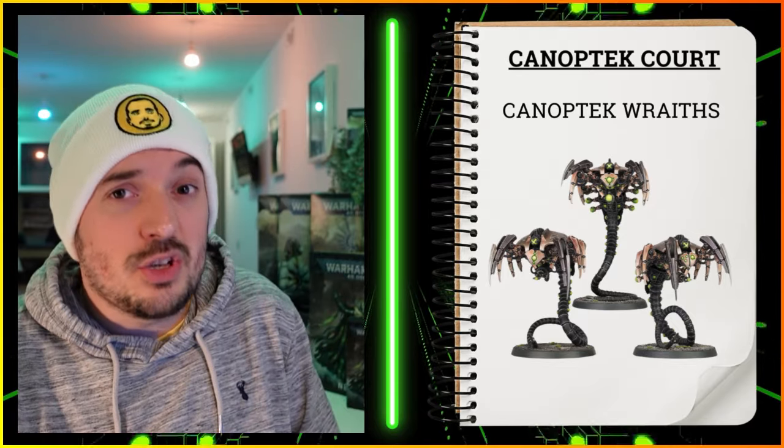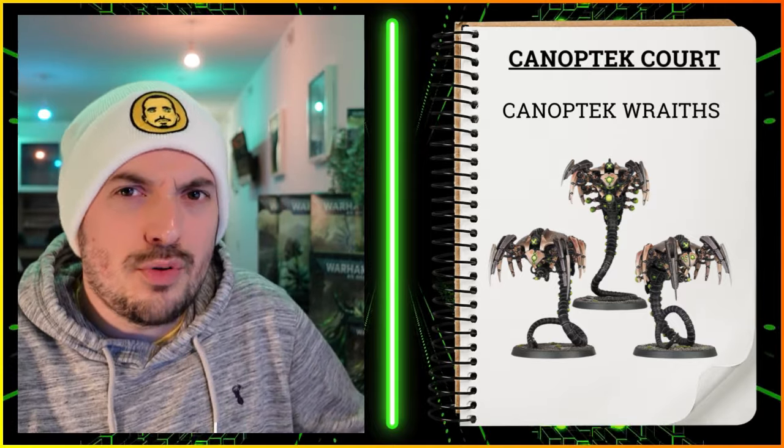You can give them Infiltration with a Technomancer enhancement so they can be Infiltrators — getting them early into the Power Matrix and forming a wall your opponent has to deal with. Alternatively, you can have them re-rolling wound rolls of one with another enhancement, or take the Sinister of Eradication for Devastating Wounds — it's 2 CP though, expensive. Reactive Subroutines gives extra movement when an enemy unit gets nearby, which restricts your opponent's movement — if they've moved their unit first, you move your Wraiths forward and suddenly your opponent can't move anything because they're stuck behind your Wraiths.